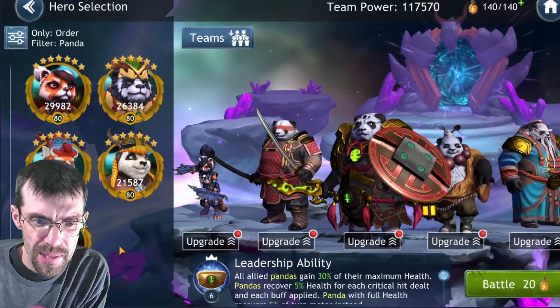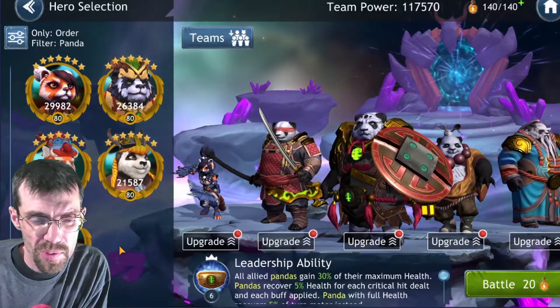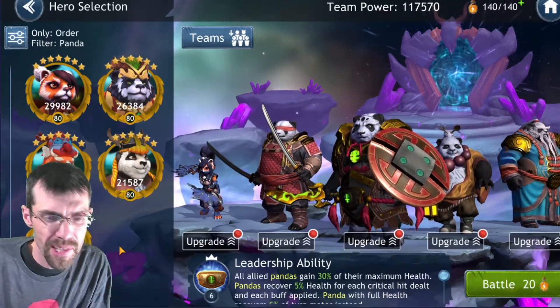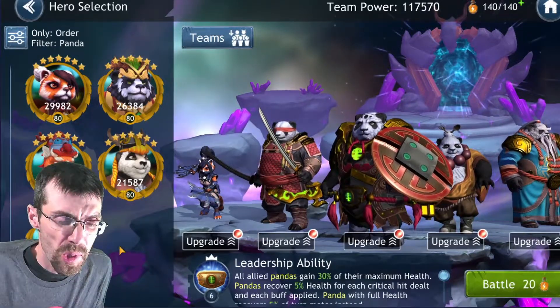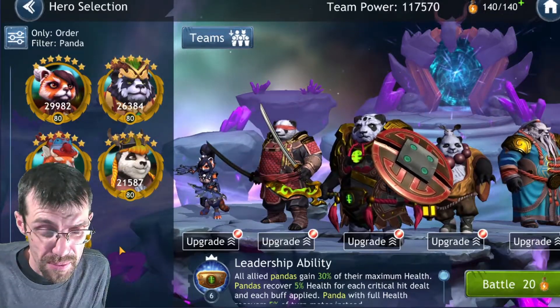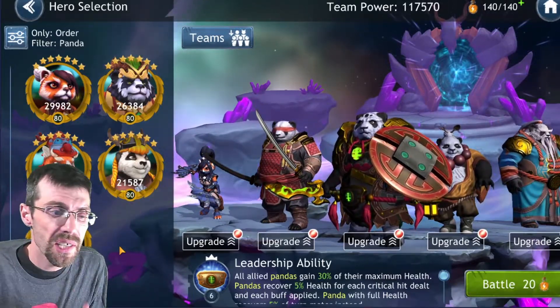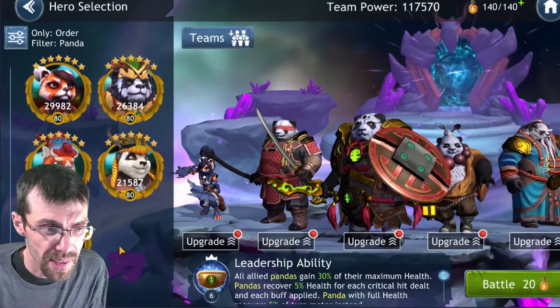We're going to quickly go over what makes this click, what we can do to improve the team, run them together so you can see how my mind works, and then take them into a couple of battles. I'm not putting artifacts on them because artifacts are like runes but a little more RNG-dependent. You follow the same steps for artifacts as you do for runes, so let's jump into the Kin Lee-led revamped panda team.